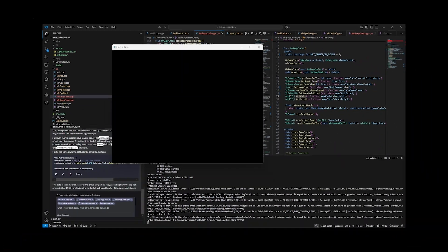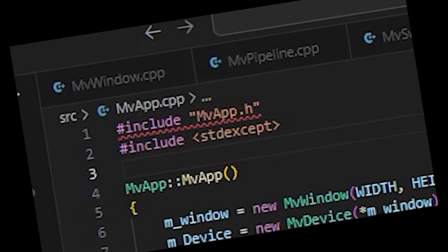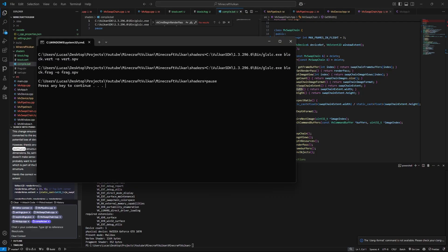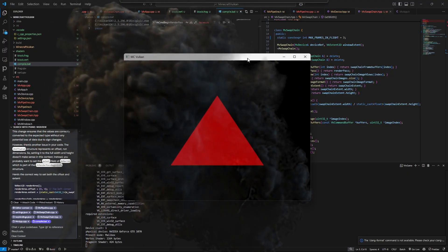Where is it? I know what you're thinking: Lukas, it's the red squiggly stuff. And to that I say, nuh, it's not. I just forgot to compile my shaders once again. And boom! We've got a triangle again.